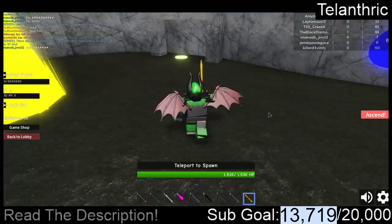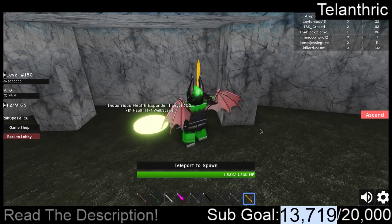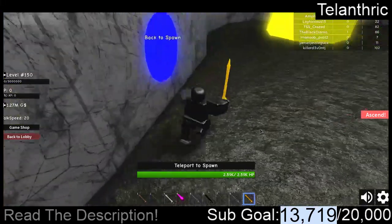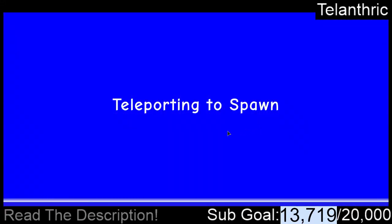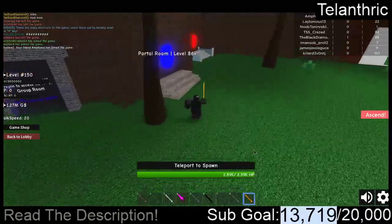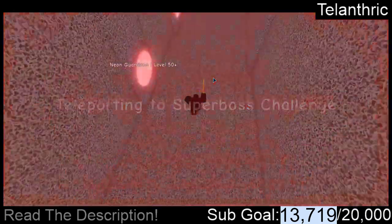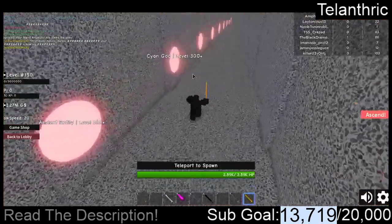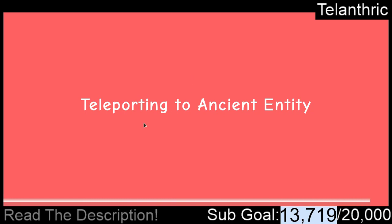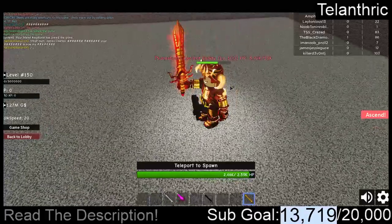The armor over here gives plus 1,000 health and plus 4 walk speed. Now I look pretty weird, but I'm going to go to the boss right now. There's the level 50, the level 100, and then level 300. I thought the next one was 150 — maybe they removed it. But I remember from the old days, and I should still be able to do this boss.